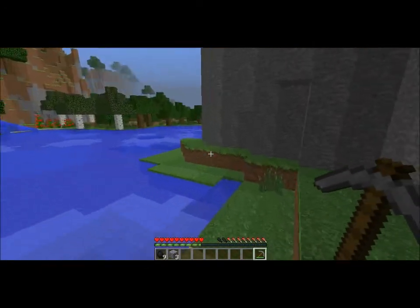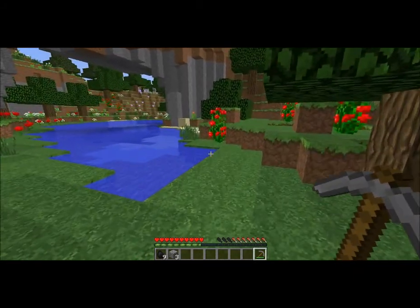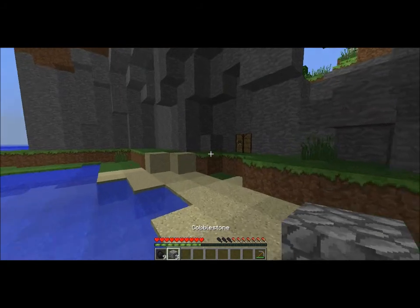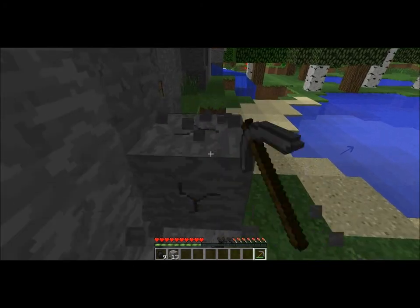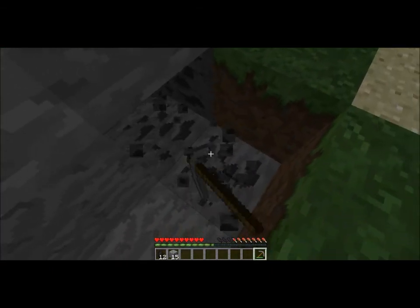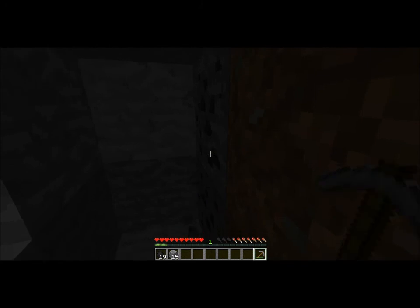Getting wood and coal and setting up a starter house. I don't really want to build in this cave — it's a nice place but not exactly what I want. I'm thinking this channel won't be about fighting the Wither or Ender Dragon — I want to build a whole bunch of cool structures, maybe on a flatland where I can plant my own trees.